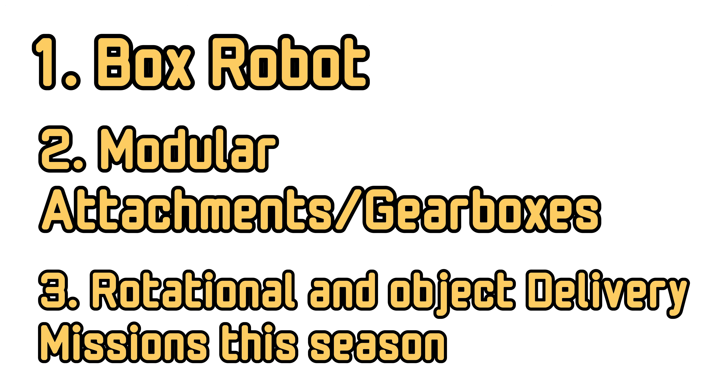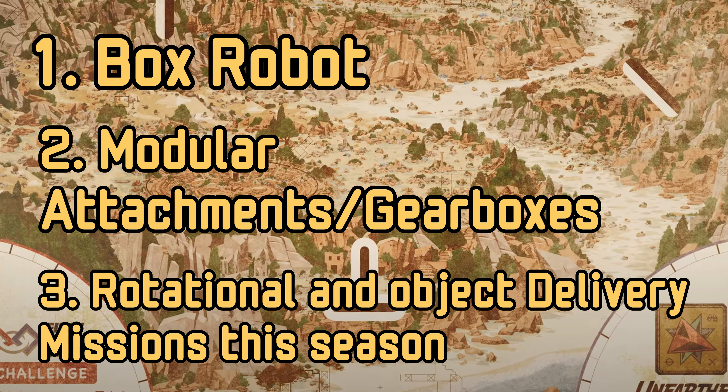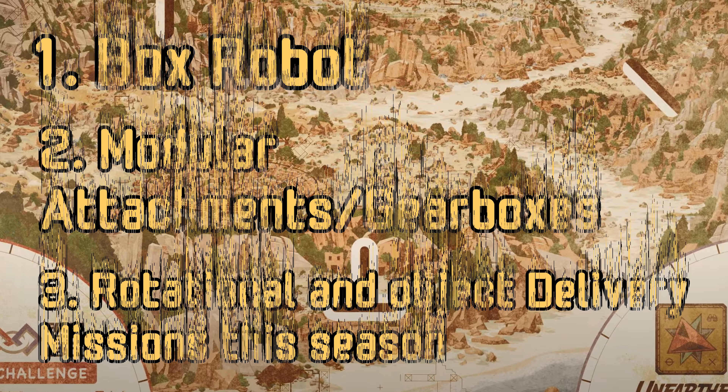Finally, this season has a lot of rotational and object delivery missions. That's why you should create your attachments in a way to solve multiple missions at the same time, and focus on your rotational and delivery mechanisms. You can do this by creating a claw or a rotating beam.